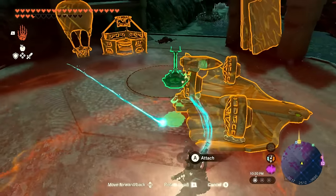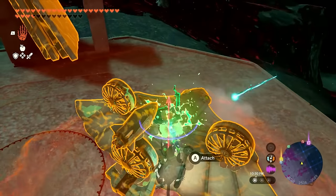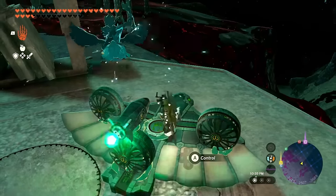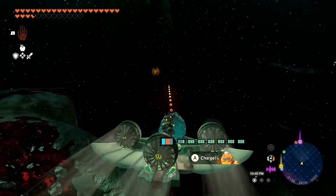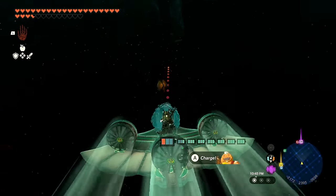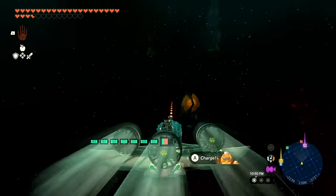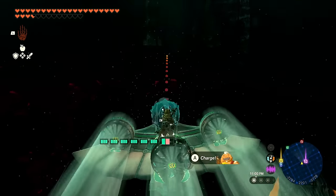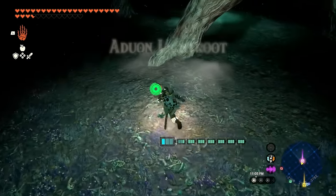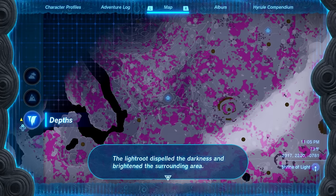Putting it together — a little askew but there we go. Let's get to it — and it was right there the whole time! Why does this always happen? I thought the light root would be way off in that direction. I feel so silly. Getting down from the flying machine and activating the Otawan Light Root. That should clear out a good chunk — yep, all right! The light dispelled the darkness and brightened the surrounding area.